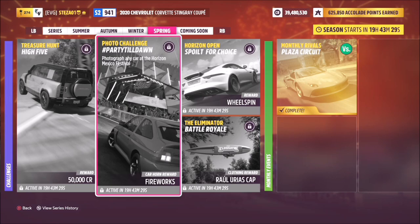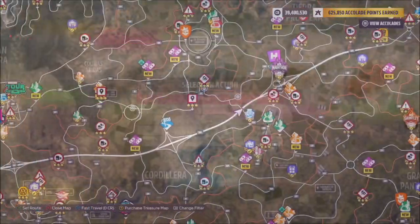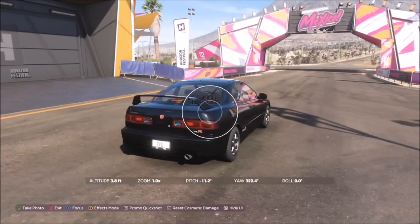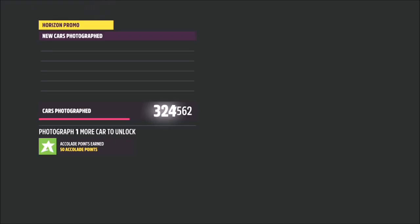This is probably the easiest one to date. First of all, you want to pick out a car — anyone will do, it really doesn't matter. Then if you head over to the left of the middle of the map, you will see the main Horizon Festival Mexico stage. This is the very first festival that you unlock.